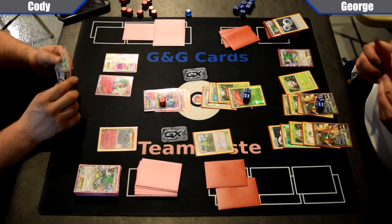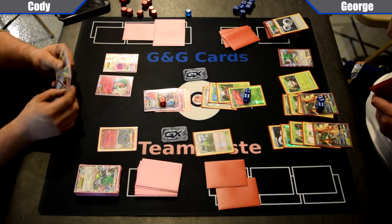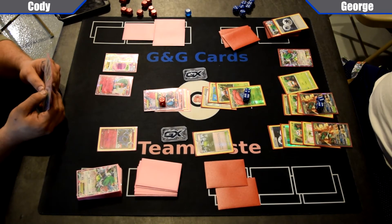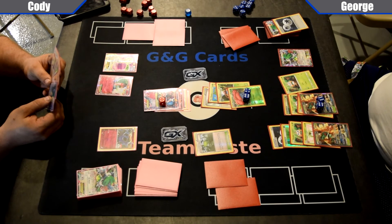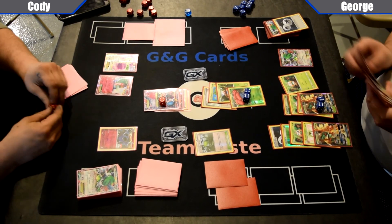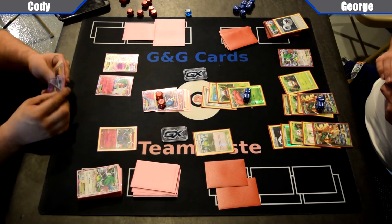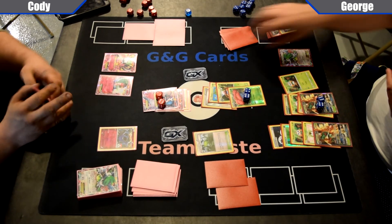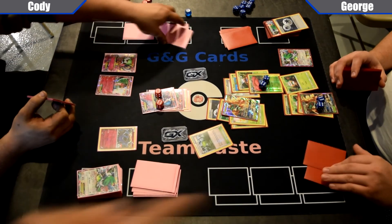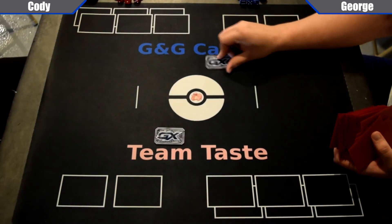Is Cody going to kill the Vileplume? That might leave George open to take the final knockout. Cody's in a position where he can maybe just knock out the Vileplume, and if George doesn't KO the Gardevoir in return, then Cody can just Lysander up the Shaman if George can't get Vileplume back down. But George has a hand of like 18 cards, probably has a couple of Revitalizers. George is going to Double Feather Arrow the Mega Gardevoir and just pass. Cody is going to Mega Evolve his Gardevoir — they're playing kind of a stalemate. George retreats into the Decidueye and takes those last prizes. The Double Feather Arrow Razor Leaf was enough to knock it out.